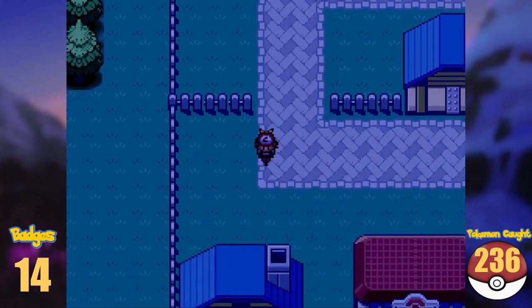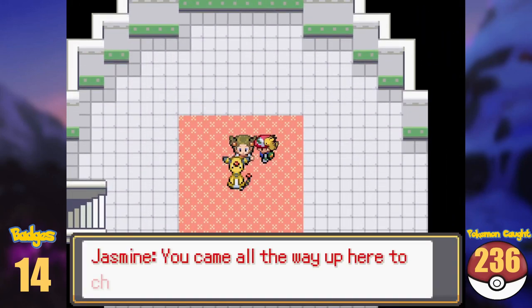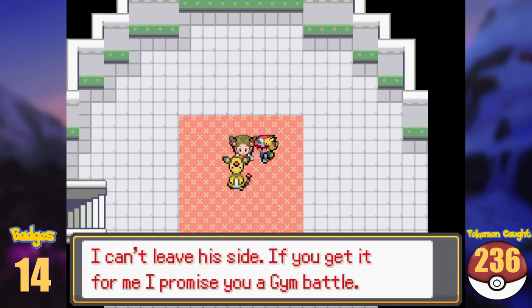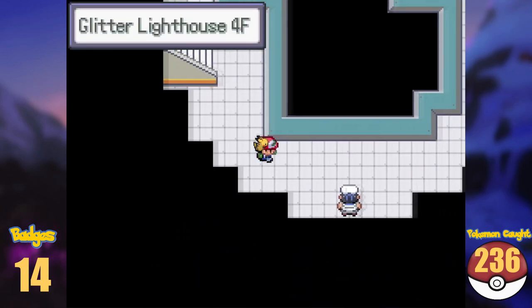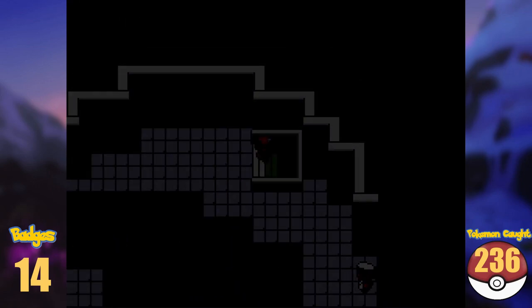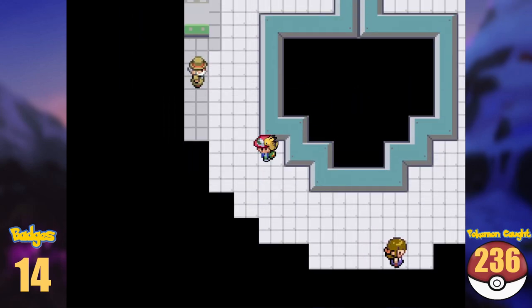At the very top of the lighthouse, there is the Gym Leader Jasmine together with her sick Ampharos, Amphy. She tasks us to go to Cianwood City to get Amphy the Secret Medicine, which we will do — eventually, but not now. Instead we use that opportunity to evolve and breed what we have, and talk about the bug catching contest.